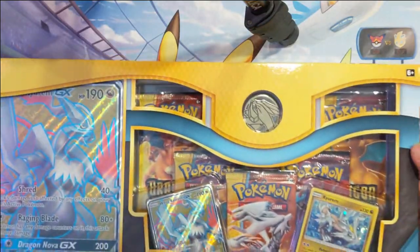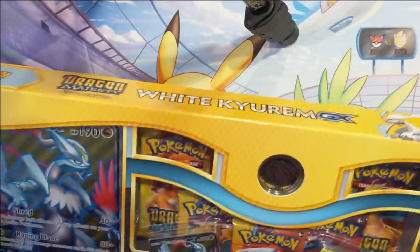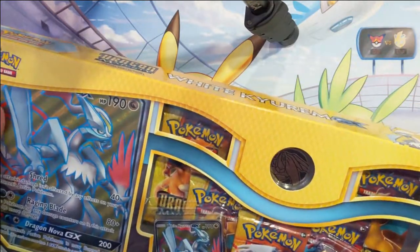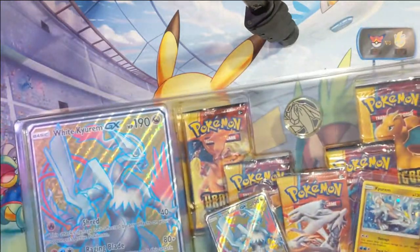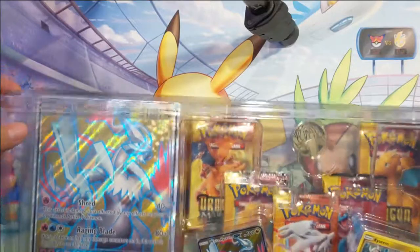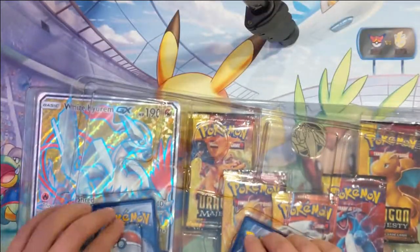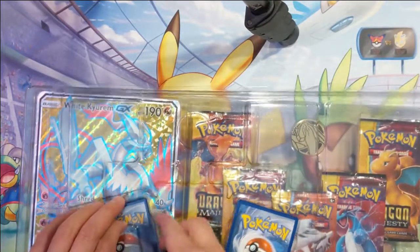Hi guys, it's Wanna Turtle, and today we're going to be opening another White Kyurem collection box — I think that's how you say it, but can't say for sure. We have one of these jumbo cards, which are pretty cool, although not really sure what they're for, as well as two promos for the White Kyurem and the base Kyurem.